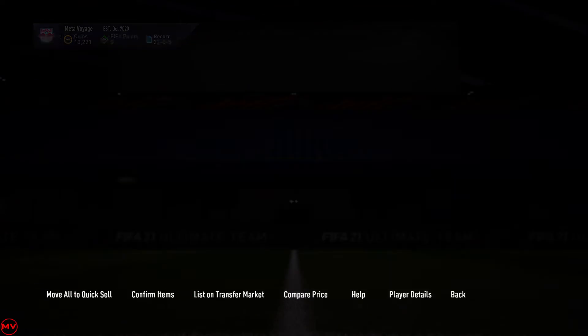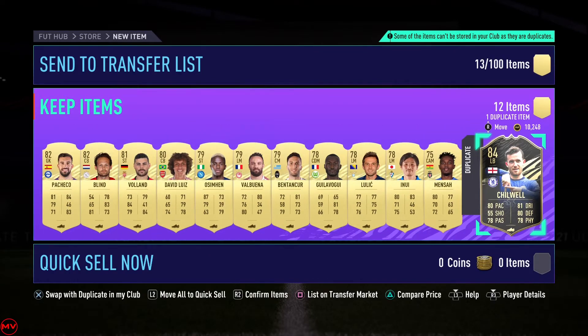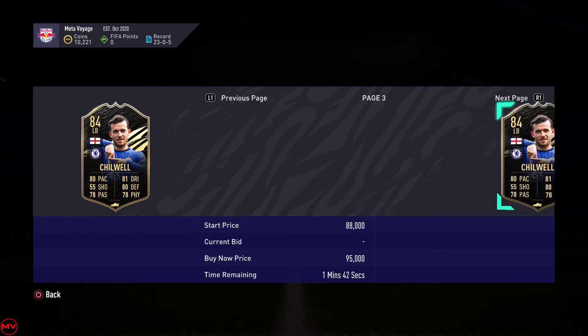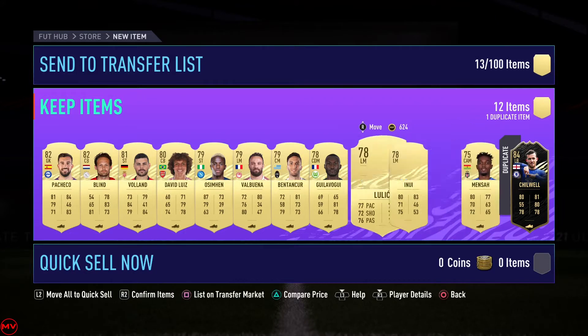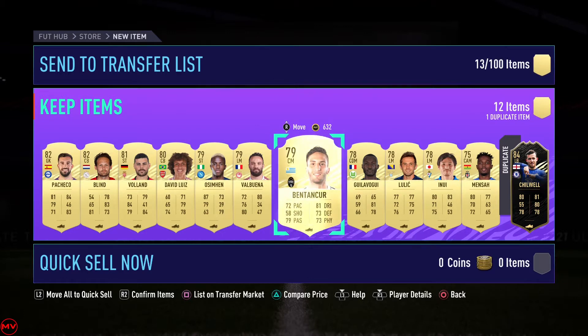I don't see anything special here. Bentacur, how much do you go for? Nothing at all. Simeone - all fairly decent prices. He probably goes for 18-20k, yeah probably 15k. I'll probably just keep him in the club and see how it goes. So far absolutely nothing that could fund the next SBCs, so I'm going to play a few matches, collect a few more coins and go about the next SBCs, hopefully getting something because we really need a decent pool to do a bunch of SBCs in a row.